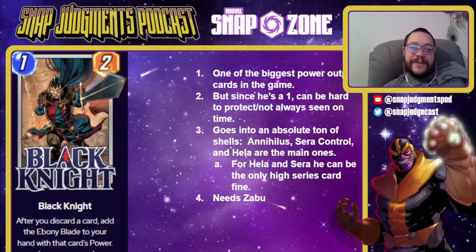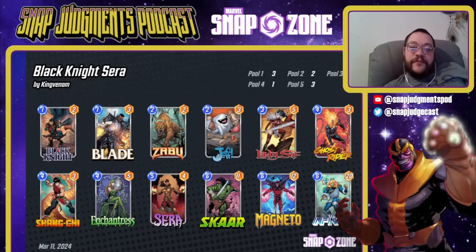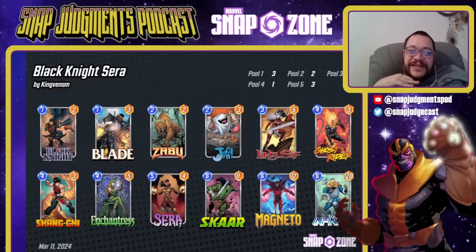Next up is Black Knight — one of the biggest power output cards in the game, but fragile as a 1-2. After you discard a card, add an Ebony Blade to your hand with that card's power. If you discard an Infonaut, you have a 4-20 that cannot be destroyed and cannot have its power reduced. This goes in a ton of shells: Annihilus, Sarah Control, and Hela are the three main ones. For Hela and Sarah, he can be the only high series card in the deck, which is really good. He needs — or really wants — Zabu. This version does not need Scar, though Scar is nice. We saw a different Black Knight deck earlier without Scar. Black Knight with Zabu gives you access to a high power deck that can get you Infinite — one of the cheapest ways to go for a really powerful deck.